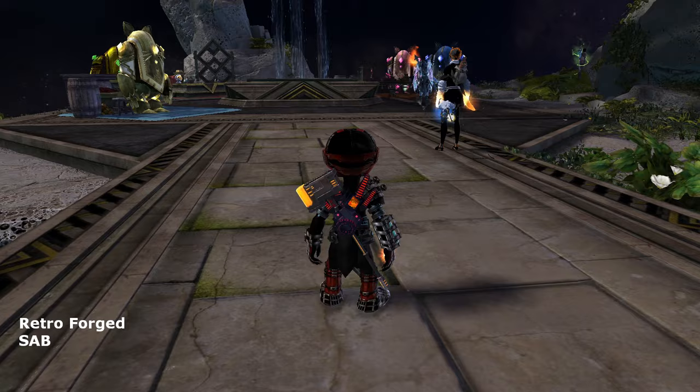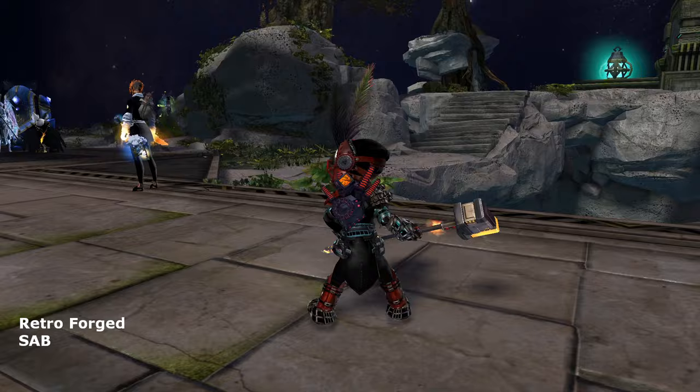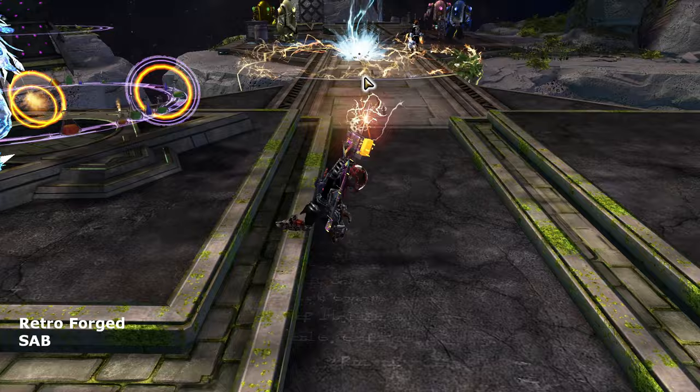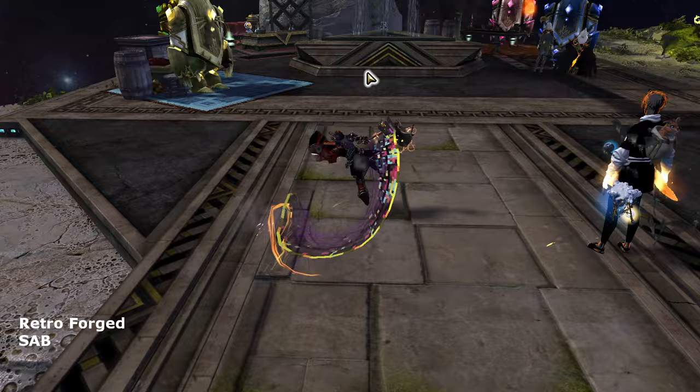The Retro-forged Hammer is also another nice-looking hammer. Obtainable from the Super Adventure Box, this hammer is suited for futuristic designs dealing with technology, like the Engineer. It has a constant glitching effect when drawn and a colorful rainbow trail when swung. I think it looks cute on Asuras for its size — this hammer looks kind of small on bigger characters, so I use it on Asuras.